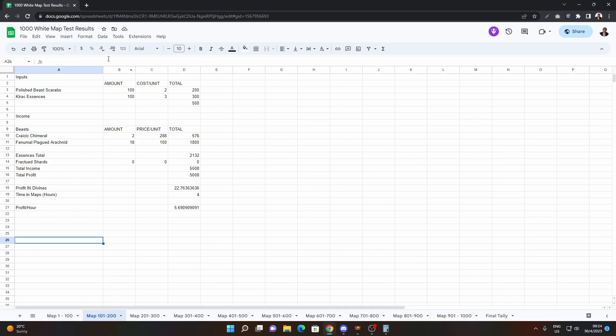Same investment: 100 scarabs and 100 Gerak bench — 3c each, 2c each. Craggy Chimeros I got two, Frenomoplic Dirachnets I got 18. For essences I got 2,132 carriers in essences.